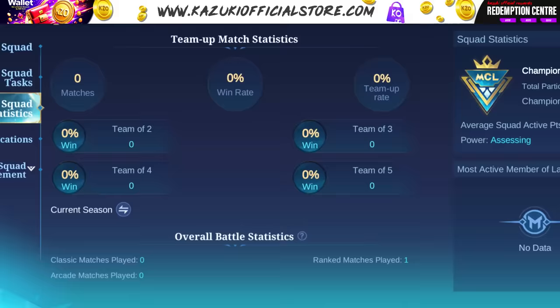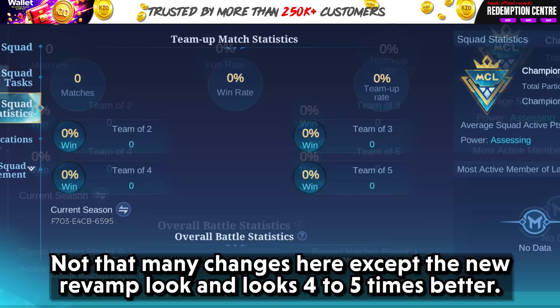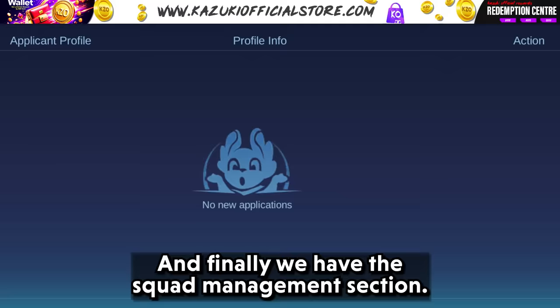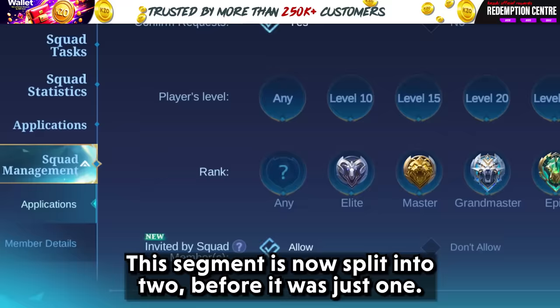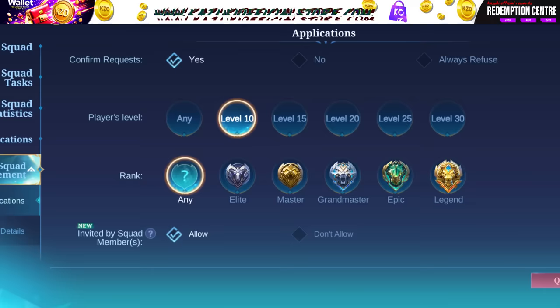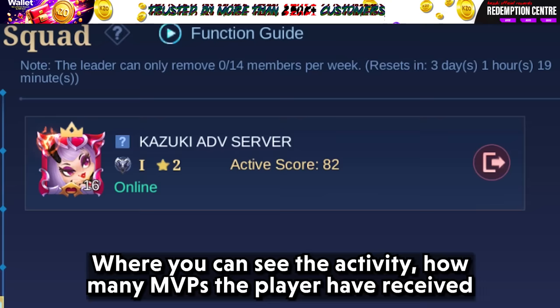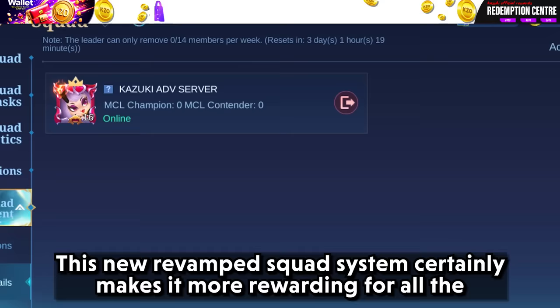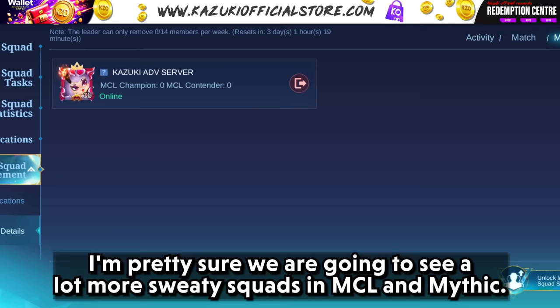With that covered, let's move on to the squad statistics section — not many changes here except the new revamped look, which looks 4-5 times better. Next, we have the application segment where you can see all the applicants for your squad; nothing changed here except the fresh look. Finally, we have the squad management section, which is now split into two parts — before it was just one. You can choose between ranks, whereas before you just had a dropdown. In the member details part, you can see the activity, how many MVPs the player has received this season, and how many MCL champions and contenders they have. This new revamped squad system certainly makes it more rewarding for all the squads that grind hard every day, and we're going to see a lot more competitive squads in MCL and Mythic.